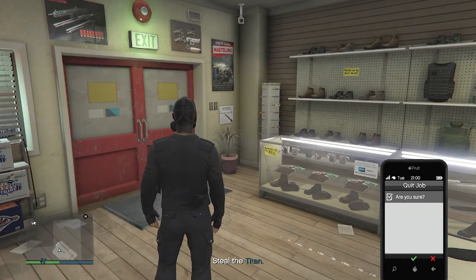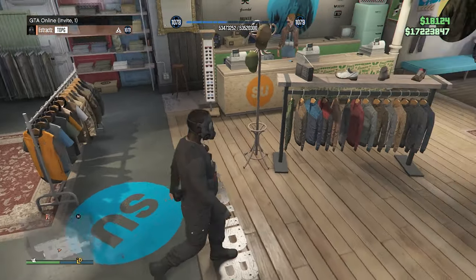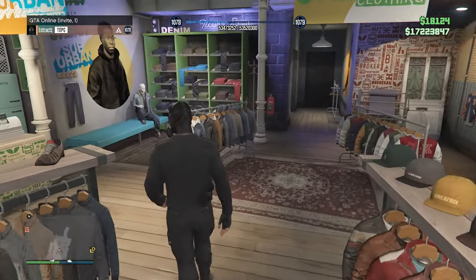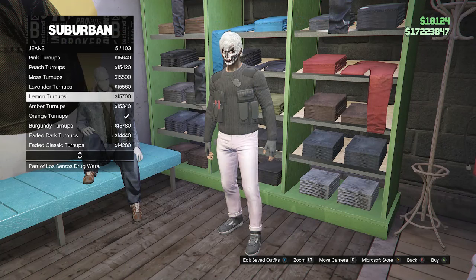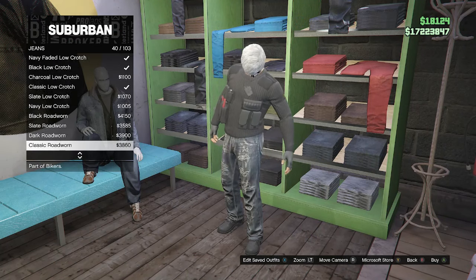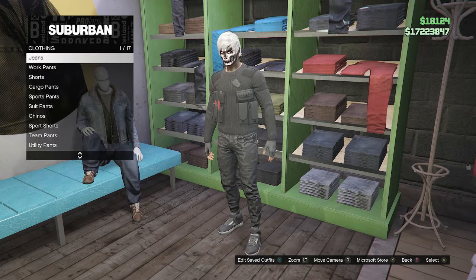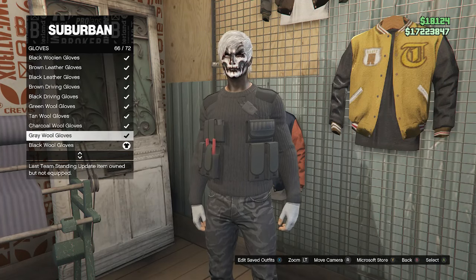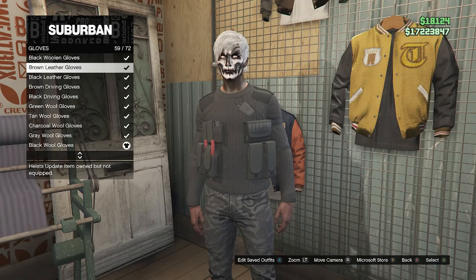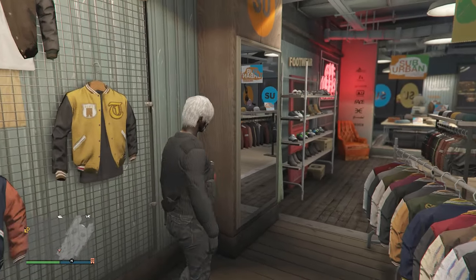Pull up your phone and quit the job. Back in a public or invite-only lobby, your outfit should still look correct. Head to a clothing store, go to the pants section, click on jeans on slot 1, and scroll down to find the midnight camo fitted on slot 67. Then go to accessories, gloves on slot 7, and look for the black woolen gloves on slot 58.